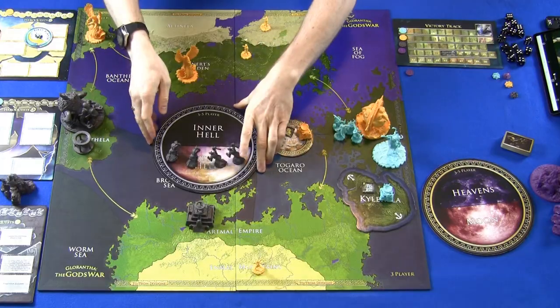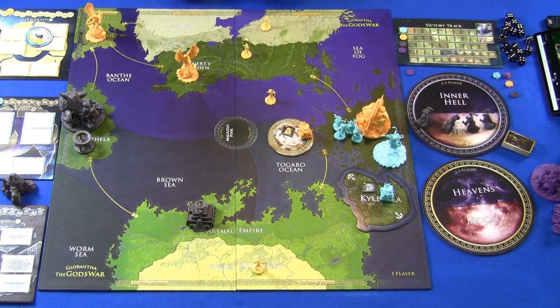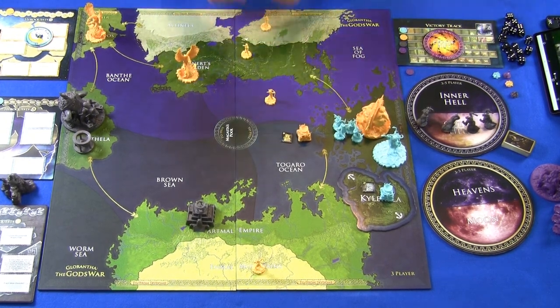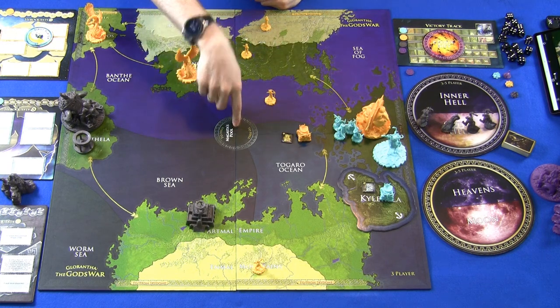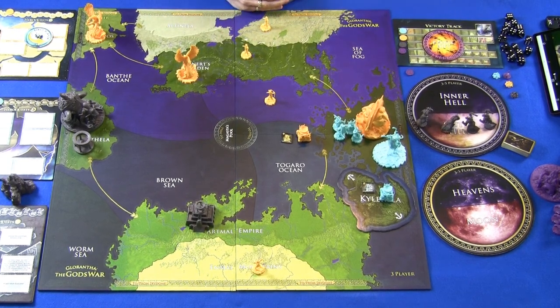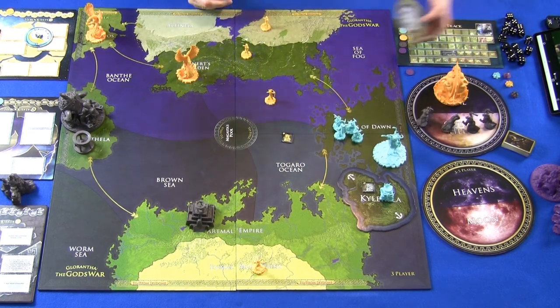You can give your own units permission to leave Hell as long as you have a unit with more attack strength in that location — that unit grants permission but cannot leave itself. Darkness can also grant permission to other players and negotiate deals in exchange. Once Magasta's Pool is in play — after the Chaos Rift closes — any unit in Hell can spend one victory point on top of the one power movement cost to leave Hell without needing permission. Since victory points are precious, this is a meaningful cost.